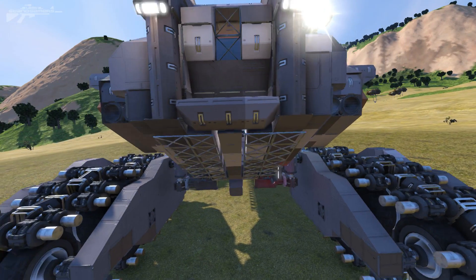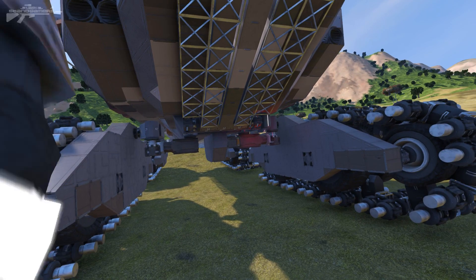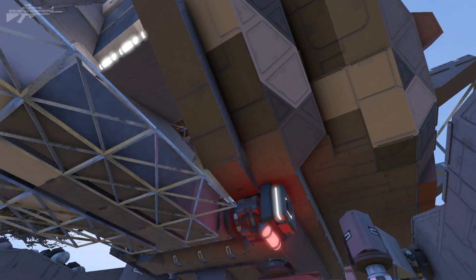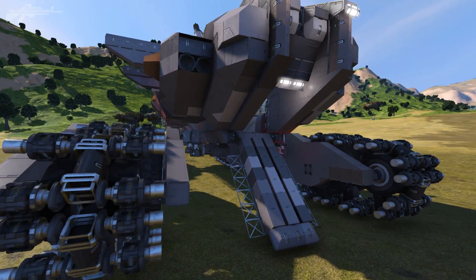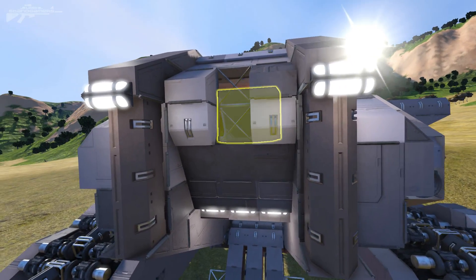Coming from the front of our little crawler, we have the lower access door. If I position my character here at the front — he's maybe four foot — you can see he's opened up the door and we have access to the interior. What I really like about the front is how it's layered back, so we've got this interior area where the cockpit is locked down.